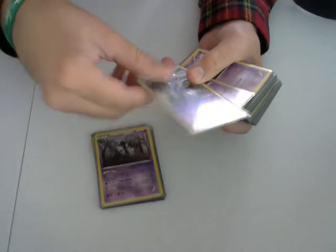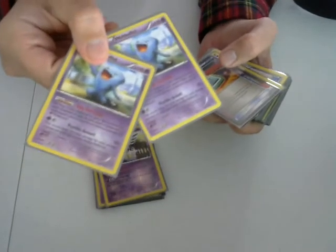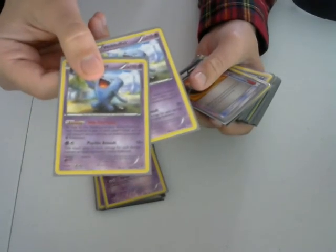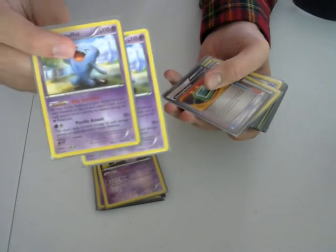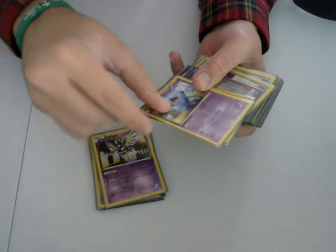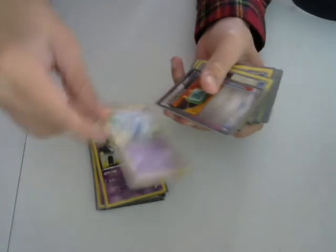I run 2 Sigilyph, mostly for just blocking EXs — really helpful. 2 Wobbuffet to shut off abilities. Like Steel/Dex: this shuts them down so hard because I can shut off Bronzong's Metal Links so they can't attach metal from the discard. And it also just helps with a lot of Pokemon, like Dragonite EX, Keldeo EX with the Rush In — this stops Rush In. So that's good.